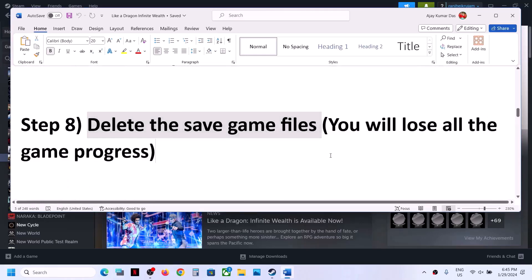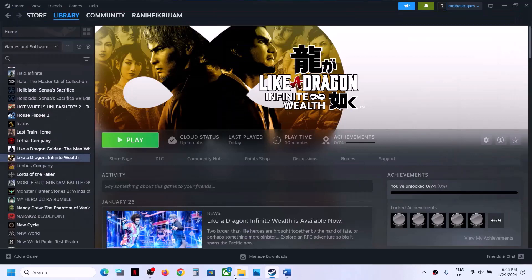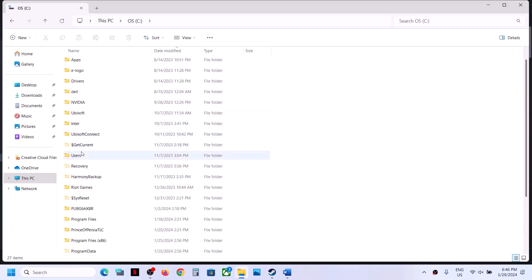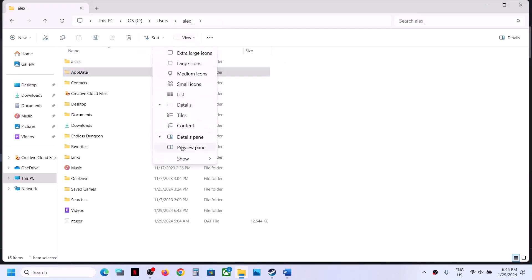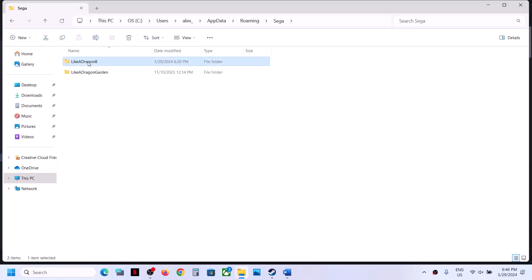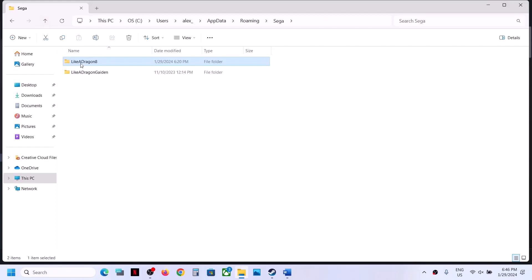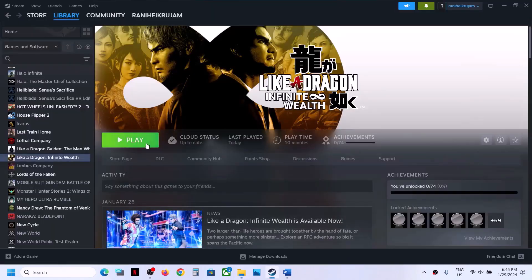The next step is to delete the save game files. Note: you will lose all game progress and have to start from scratch. If you agree, open File Explorer, go to C Drive > Users > your username folder > AppData. If you don't see AppData, click View > Show and put a check on Hidden Items. Open AppData > Roaming. If you find a Sega folder, open it — you will see the Like a Dragon 8 folder. Right click on it and delete it. Then launch the game and check.